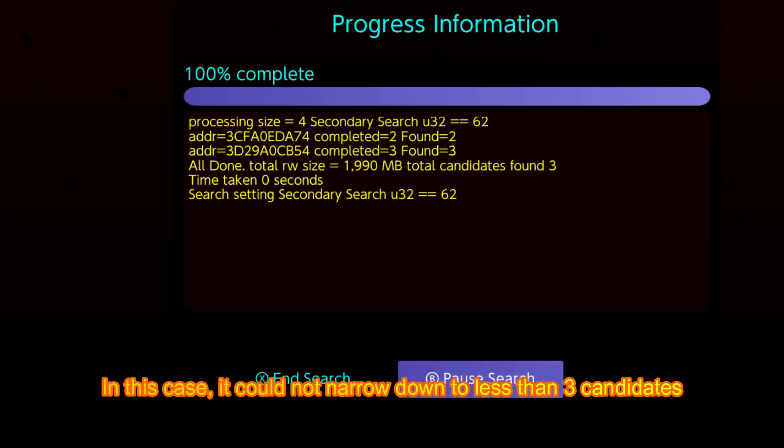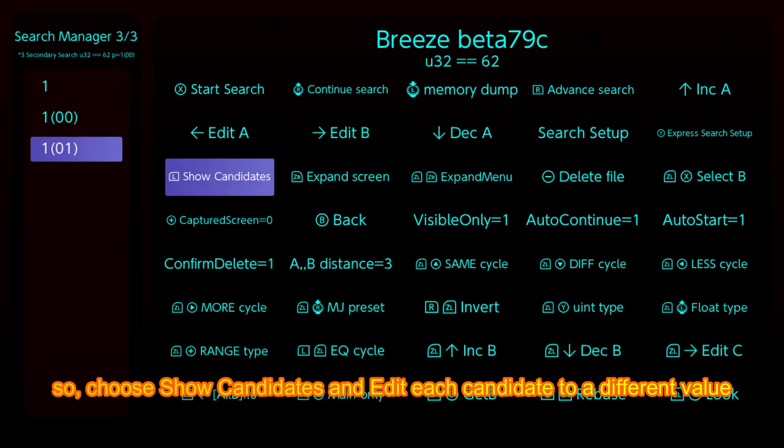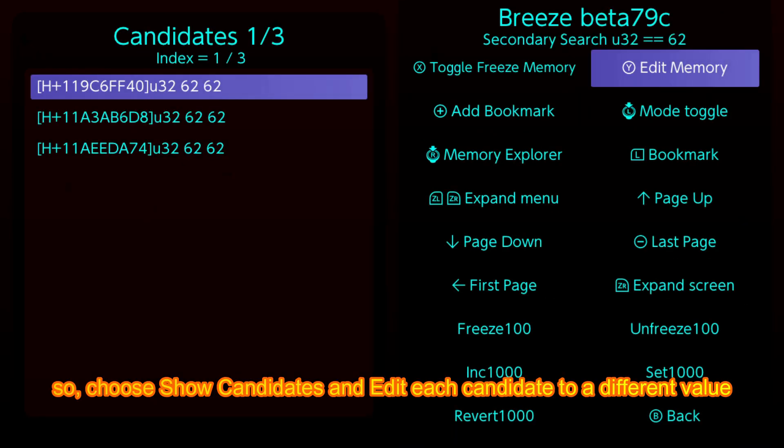In this case, it could not narrow down to fewer candidates. So choose Show Candidates and edit each candidate to a different value.